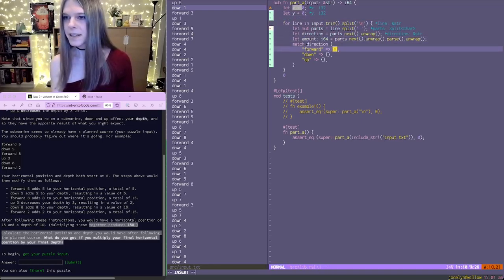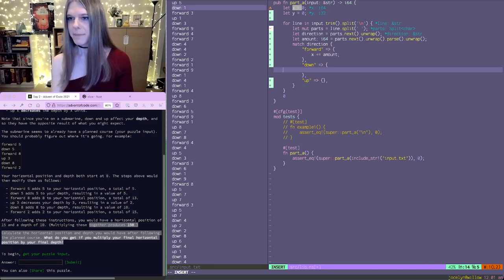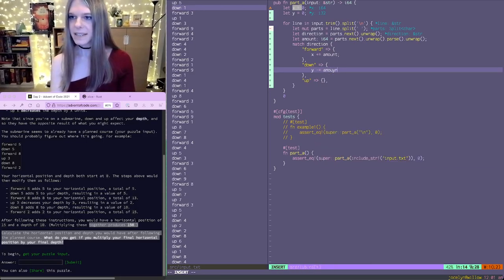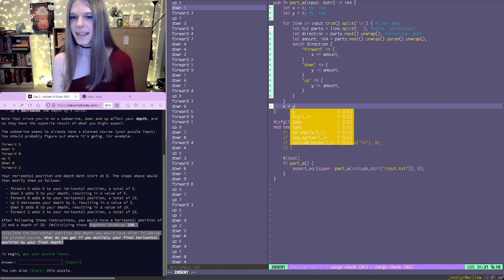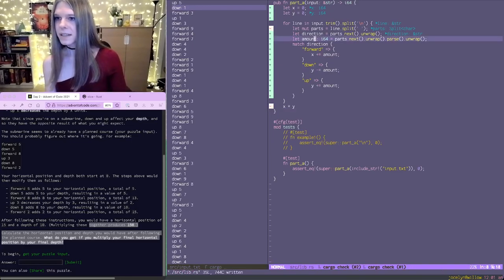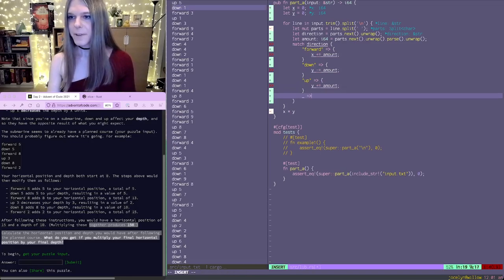If we go forward, then that increments X by that amount. If we're going down, then Y goes down by the amount. And if we're going up, then Y gets incremented by the amount. So we want to multiply X by Y to get our final answer. And we're going to panic if we get something we don't expect.